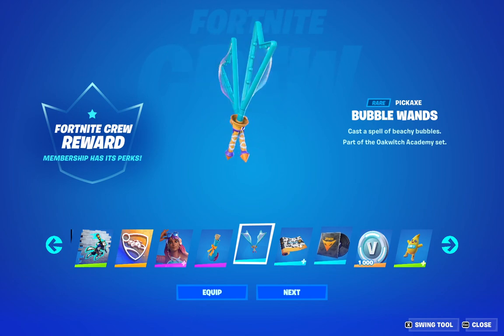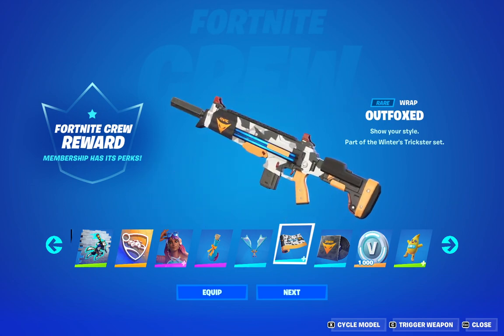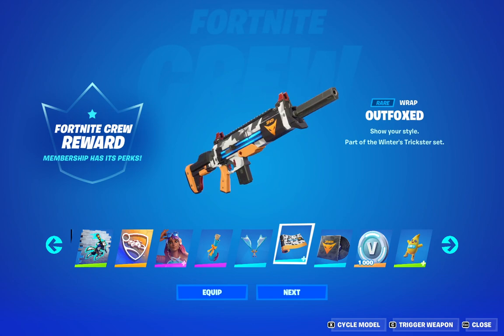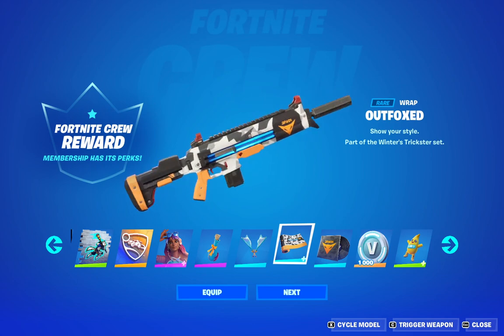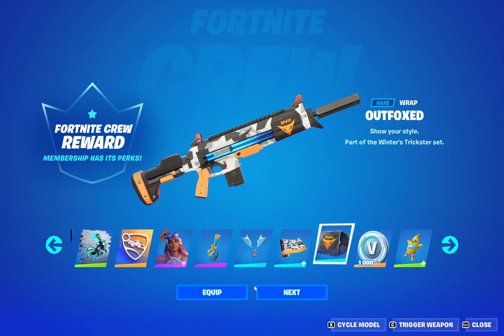And then we also have a really cool wrap — the Outfoxed wrap. I've got to say I like the logo on the rifle there, it looks really cool. We also have the Underfox, which is quite a cool track.